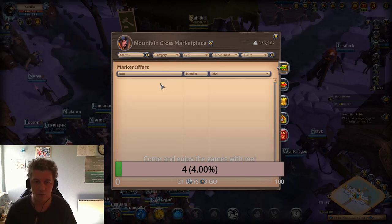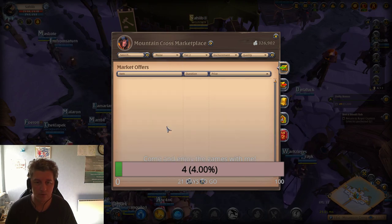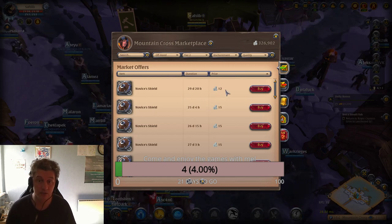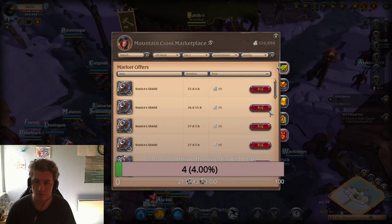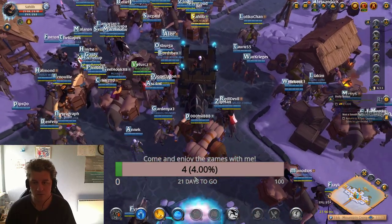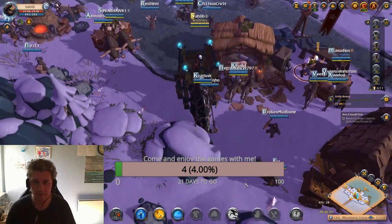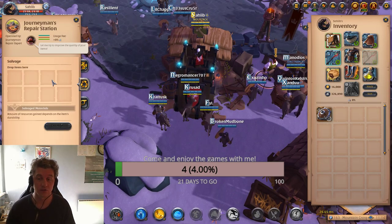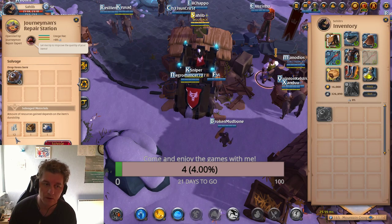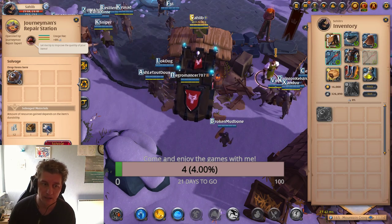Here's the beginner tip: check the market for Tier 2 items — armor, weapons, shields. Let's buy this shield for 12 silver. Now take it to the repair station — there is something called Salvage. We paid 12 silver for that shield, and when we salvage it, we get 12 silver back, plus one blank and one metal salvage material. We already made profit.